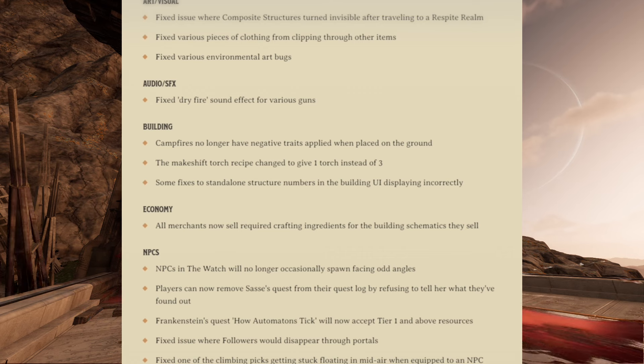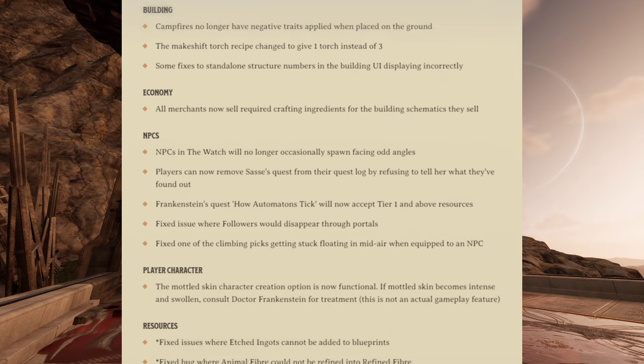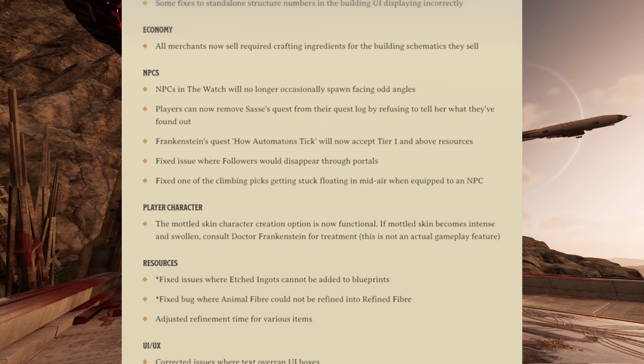For building, campfires no longer have negative traits applied when placed on the ground, which means you can place a campfire wherever you want. The makeshift torch recipe has been changed to give one torch instead of three, and there are some fixes to standalone structure numbers in the building UI displaying incorrectly — that's the augment bug, and it's great to see fixed. For economy, all merchants now sell required crafting ingredients for the building schematics that they sell. NPCs in the watch will no longer occasionally spawn facing odd angles. Players can now remove Sass's quest from their quest log by refusing to tell her what they've found out. Frankenstein's quest 'How Automatons Tick' will now accept tier one and above resources. They fixed an issue where followers would disappear through portals, and fixed one of the climbing picks getting stuck floating in midair when equipping to an NPC.